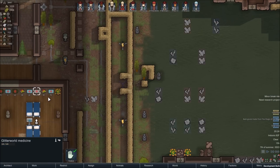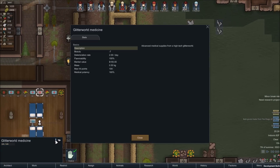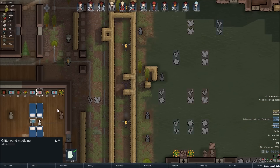Glitter World Medicine has a 160% potency effect, which would give Julian a 153% success rate, so this will always succeed. Any pawn with greater than a 63% base chance will succeed using Glitter World Medicine, assuming there are no other problems. Glitter World Medicine can't be manufactured, but is often carried by exotic goods traders, and it's a good idea to purchase it whenever you get the chance.